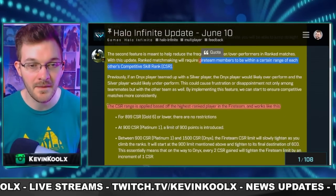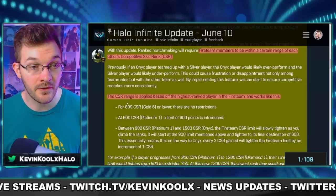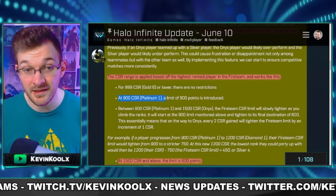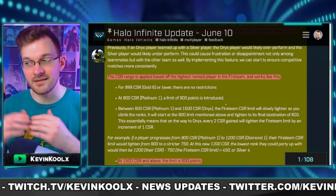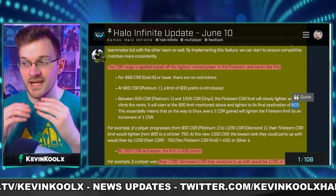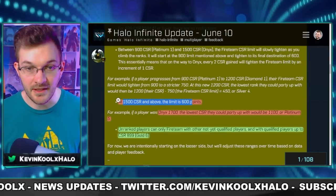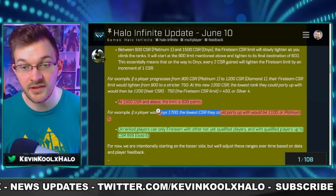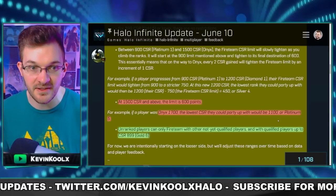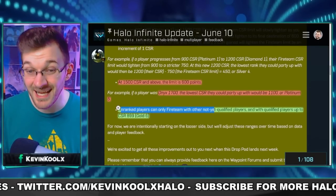The CSR range is applied based on the highest skilled player in the fireteam. At 899 CSR (Gold 6) and lower, there are no restrictions. At 900 (Platinum 1) a limit is introduced and the gap tightens the higher you go, down to a 600 CSR gap at the top. For example, if you're Onyx 1700, the lowest CSR player in your party or lobby would be 1100 (Platinum 5). Unranked players can only fireteam with other unqualified players or players up to 899 CSR.